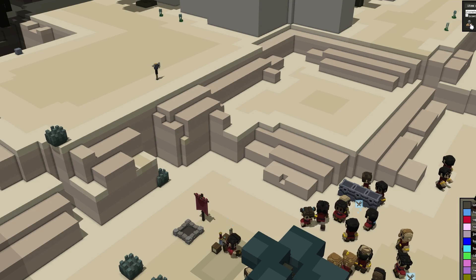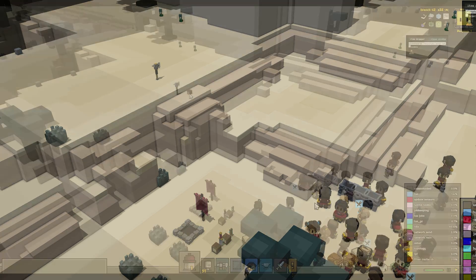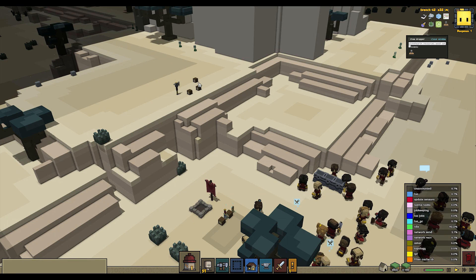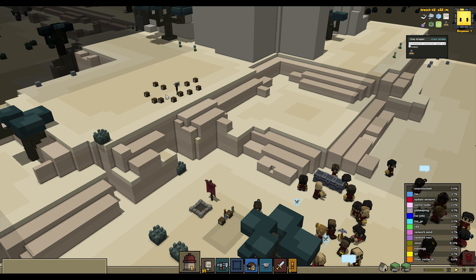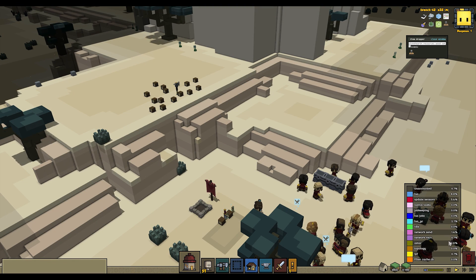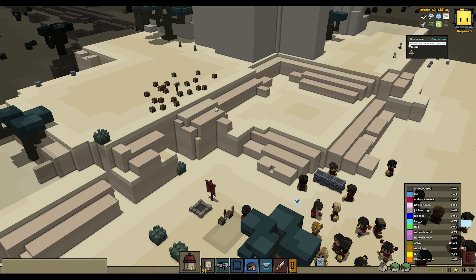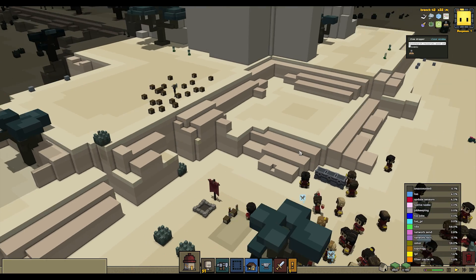In this example, these hearthlings cannot get onto this plateau. If I put a log on it, all of them try to restock it. You can see their pathfinders consuming CPU time in the performance bar in the lower right corner of the game. Every time I add a log, all the pathfinders run again, even though the new log is right beside the old log that they should already know that they can't get to.